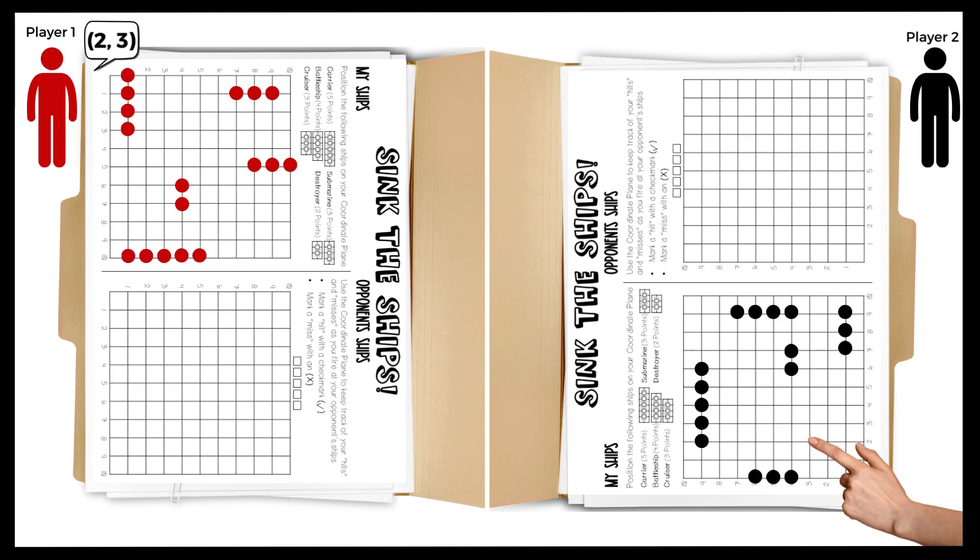If any of Player 2's ships occupies the Coordinate Pair 2-3 on their grid, they will respond with hit. If no ships occupy the Coordinate Pair 2-3, Player 2 will say miss. Players will keep track of their hits and misses by marking their opponent's ship grid with a check mark for a hit and an X for a miss.